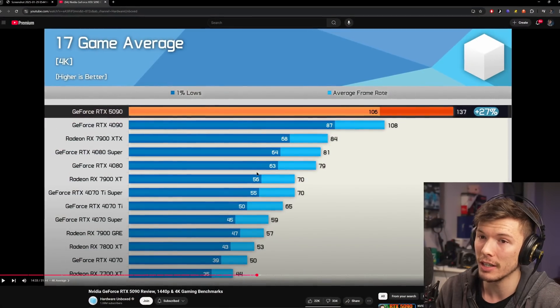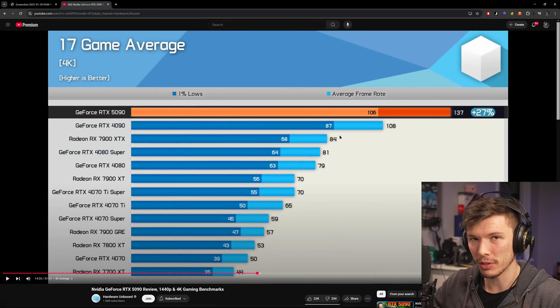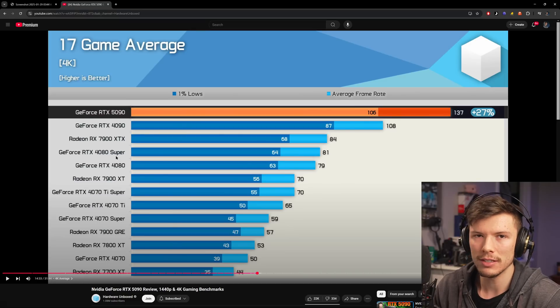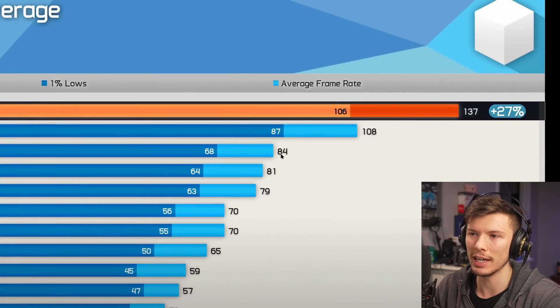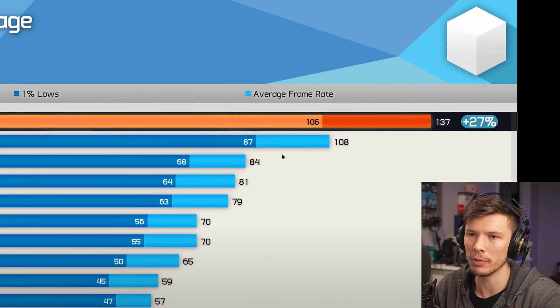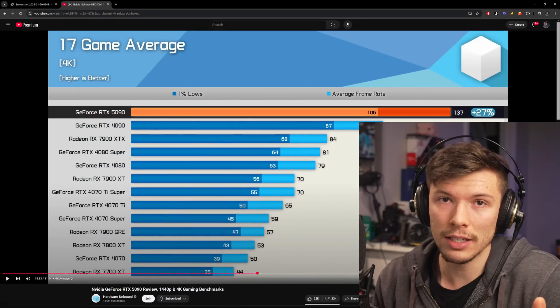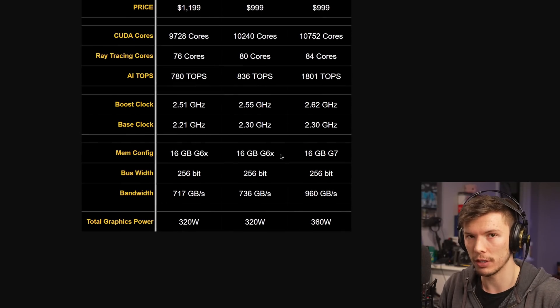If we chart this out, it doesn't stand up well against cards we've already seen. Looking at Hardware Unboxed data, the 5090 is 27% faster than the 4090, which isn't that impressive when it costs 25% more. The 5080 is maybe 10% faster than the 4080 Super — adding about 8 fps, putting it around 90 fps — and it's barely beating the 7900 XTX from AMD while still being far behind the 4090. If you think the 5080 is going to be a better value than a 4090, that's just not going to be the case. It's going to be slower and has less VRAM too — only 16GB versus the 4090's 24GB.